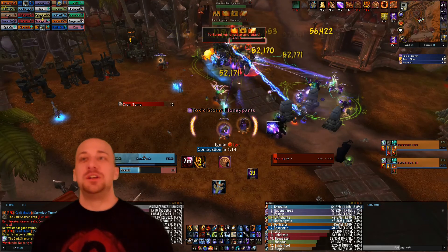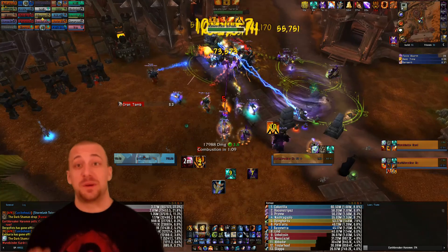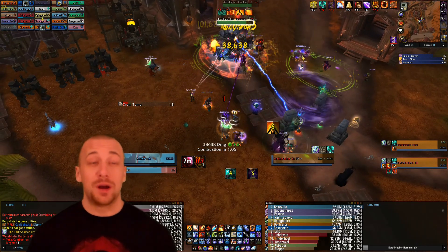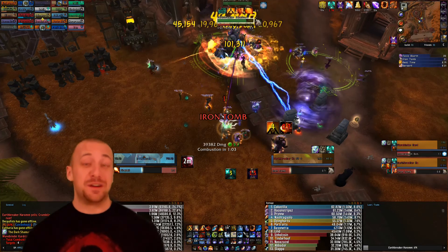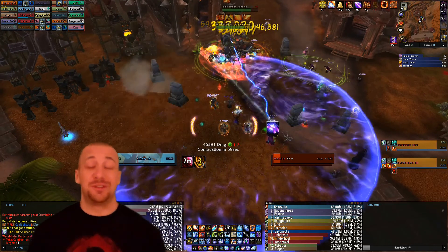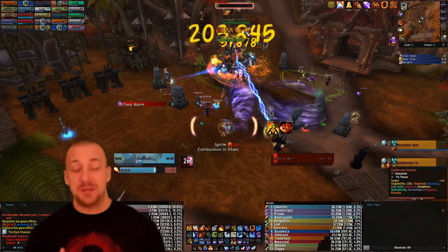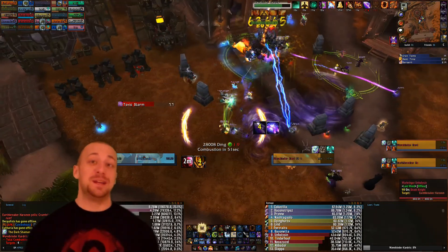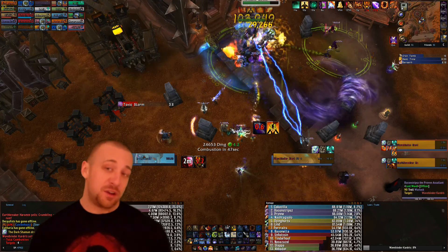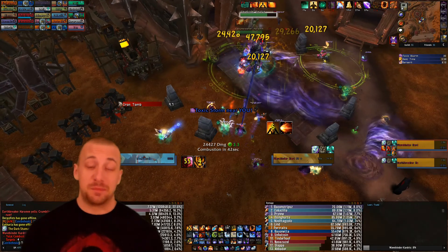You can take Ice Barrier in this fight. There are a lot of areas where it's very beneficial — especially for falling meteors, and on heroic if you get the Iron Tomb on you. So I won't say Temporal Shield is the only option. Temporal Shield is what I use, but that's me being aggressive and leaning on my healers. Ice Barrier is amazing for this fight.